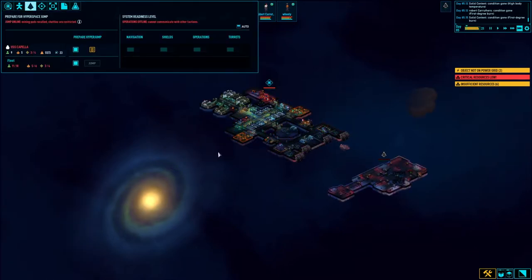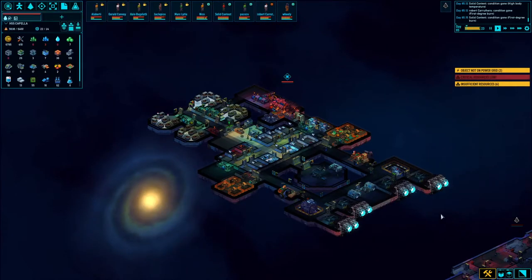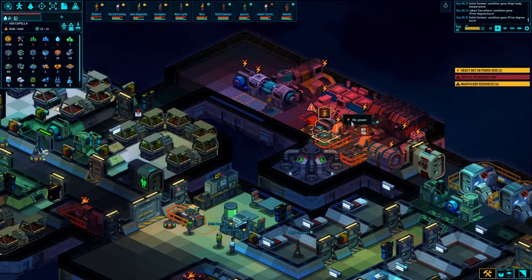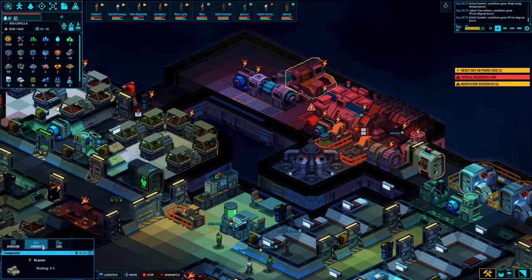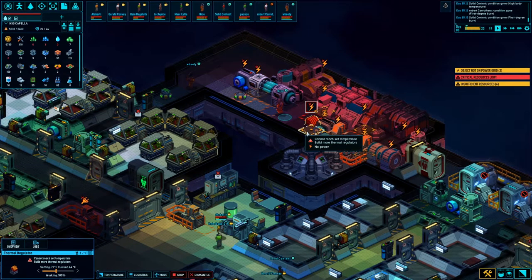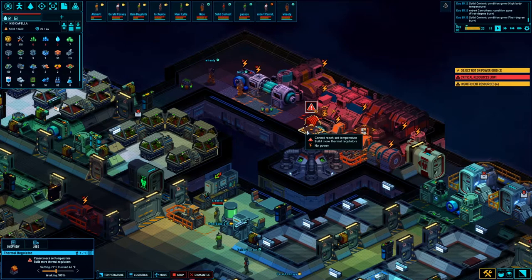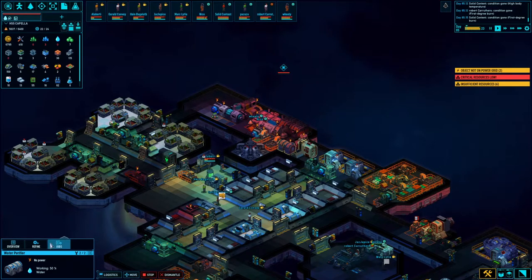We're pretty much done — we're gonna get jumping and go to the next sector. We're in a rough spot here power-wise because we're drawing too much for all this stuff. Composting is stuck right there — do I need this? This is drawing some juice. Tough call, really tough call.